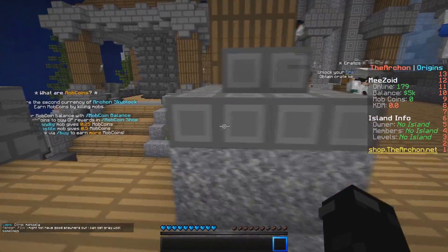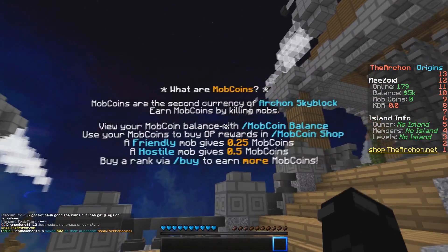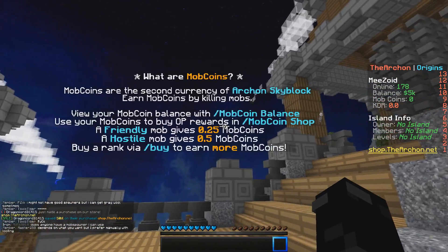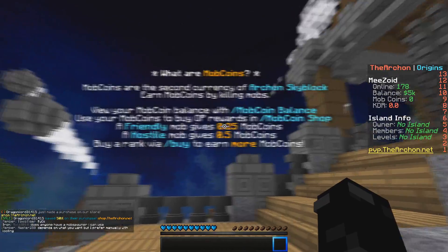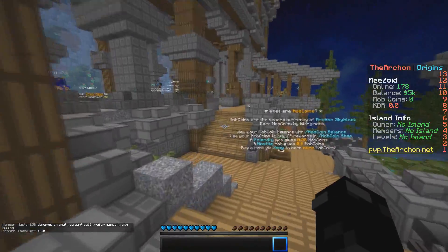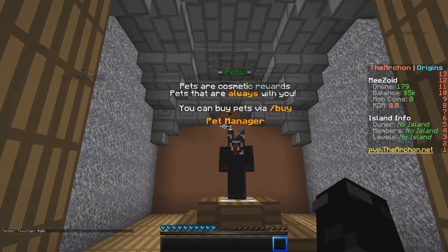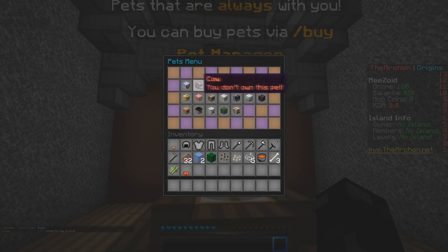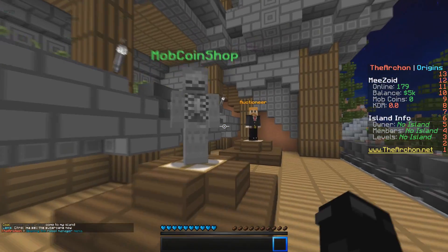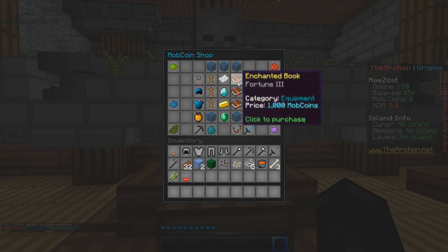Throughout this series I'm going to be showing off the actual features I talked about in real gameplay. Mob coins are a second currency on the Archon earned by killing mobs. A friendly mob gives 0.25 mob coins, a hostile mob gives 0.5, and you can buy a rank to earn more. You can also get pets via slash buy, and there are robots — which I don't have yet. This is also the mob coin shop we already went over.